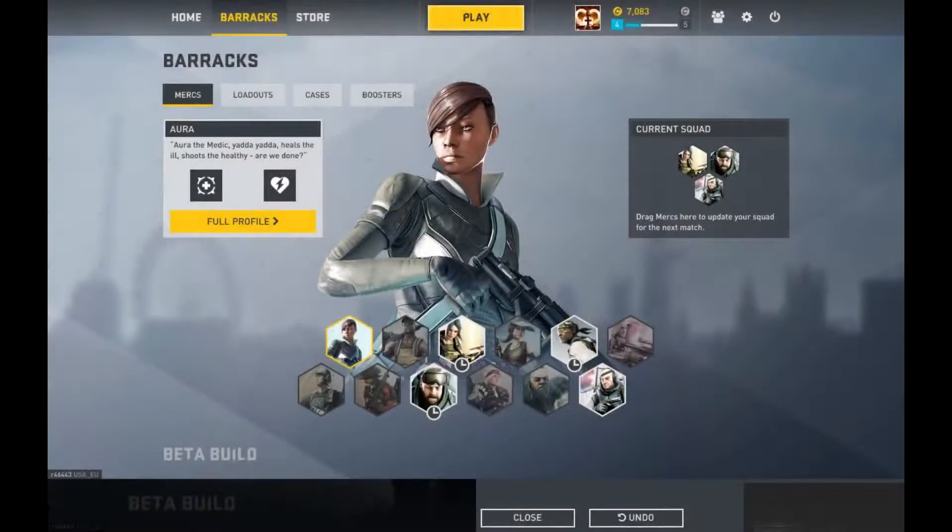Greetings mortals. I am the Fallen Shogun and today is another episode of Who's That Indie — if indeed you can call it an indie. Today's indie is Dirty Bomb, from the creators of Brink, which was a first person shooter with wall running and all sorts like that.